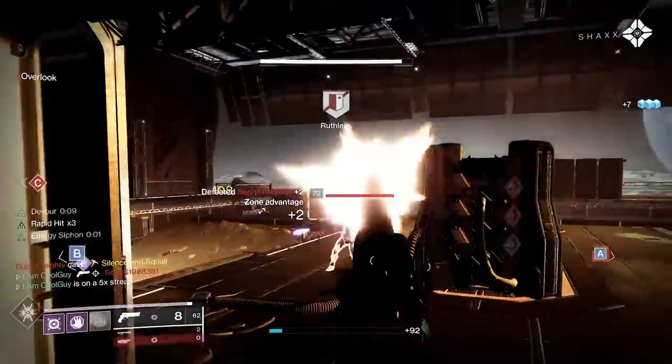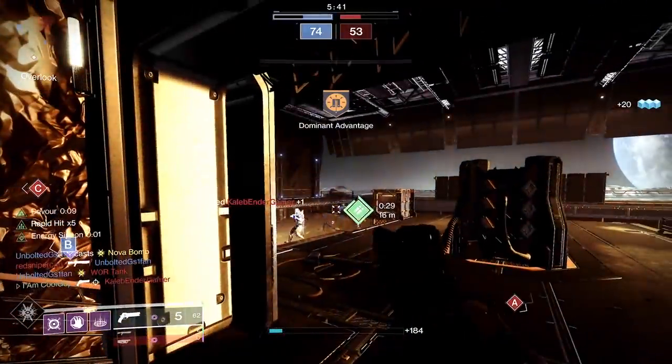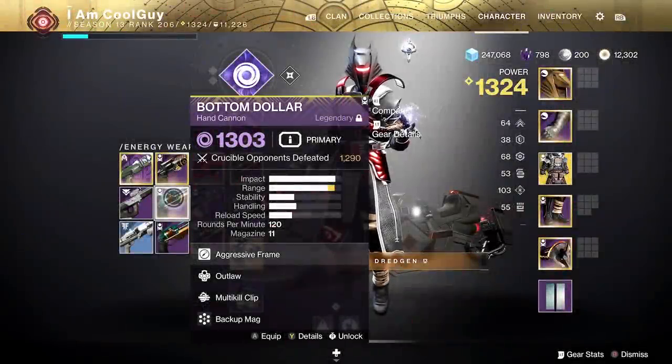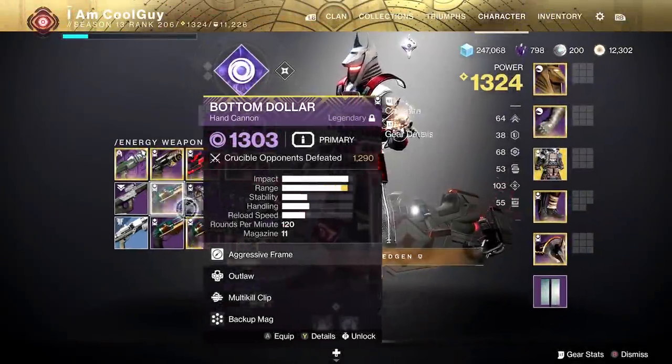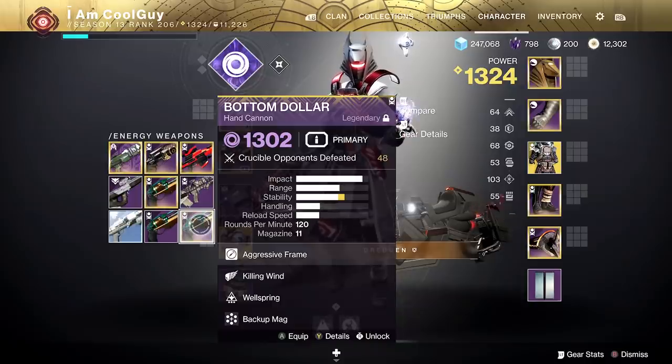When I was using Bottom Dollar on my Voidwalker with Battle Harmony, I was trying different rolls, mainly Multi-Kill Clip. I was using Devour Lock and thinking I want to try Wellspring with it — get some kills, help my grenade along for Devour. With Devour active, you get some grenade energy back; it just works. Wellspring would help that.